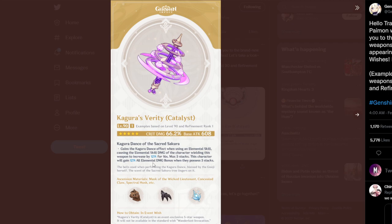When you have all the stacks, I think you also get a 12% increase of all elemental damage, which is also pretty good. They also show you the ascension materials right here. This is going to be an amazing weapon for Yae Miko — obviously this is her weapon — with the crit damage, decent base attack, and the increase in elemental skill damage. Not only that, but you also get an all elemental damage bonus when you possess all three stacks, which is going to be pretty easy to get. This weapon is incredible, really really good.